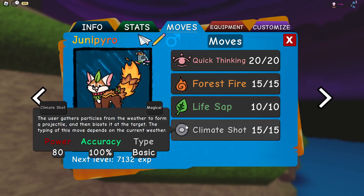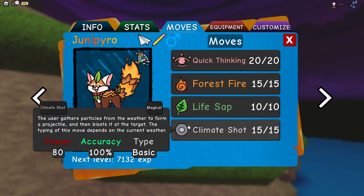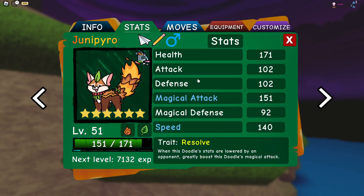If you want to use Junipyro not on Rain, just replace Climate Shot for Scapegoat, Feral Fury, Gem Blast — whichever you want to use. I think Scapegoat is probably the best option. You can Scapegoat and then Quick Thinking, and if something comes in to try to lower your stats, you just boost them anyway.